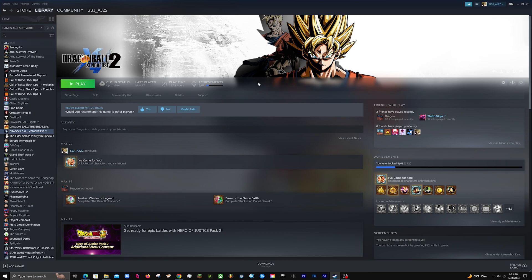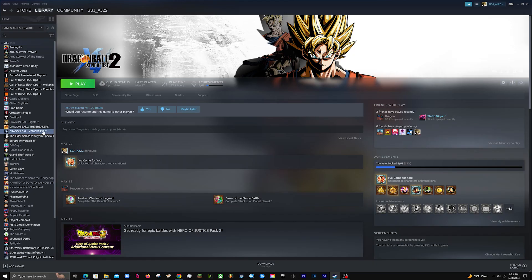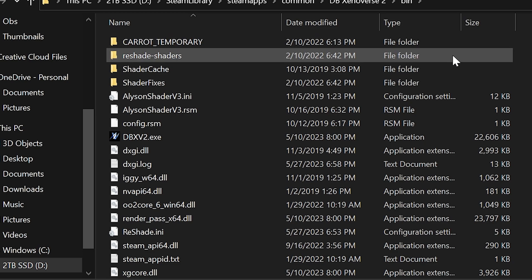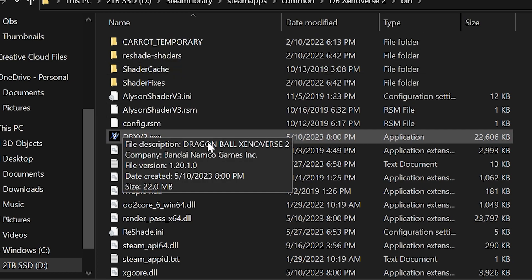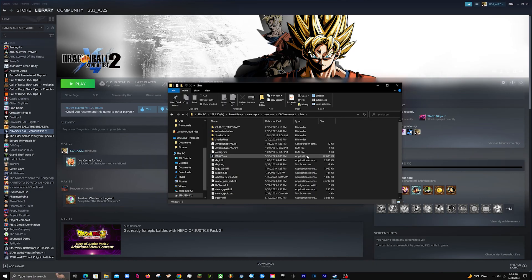The absolute last step is how to launch Xenoverse 2 with your mods. Please, whatever you do, do not launch Xenoverse 2 through Steam — do not click the big green Play button. Instead, go to Steam, right-click Dragon Ball Xenoverse 2, hover over Manage, click Browse Local Files, go into the bin folder, and you'll see dbxv2.exe. That is the application you need to launch every single time. I recommend creating a desktop shortcut for it to keep things organized.